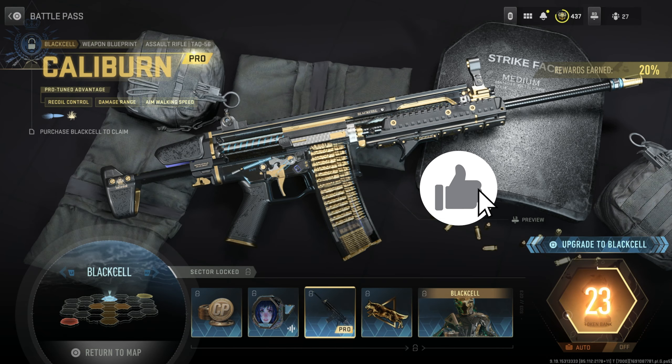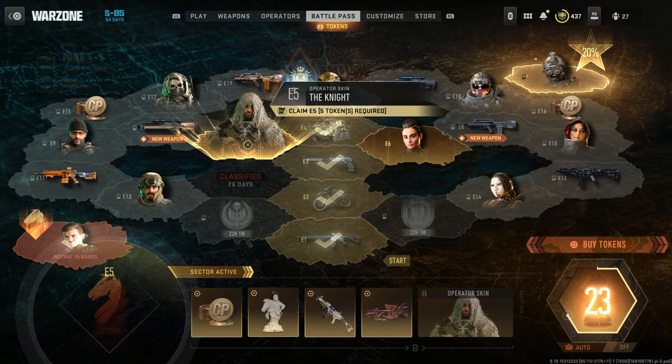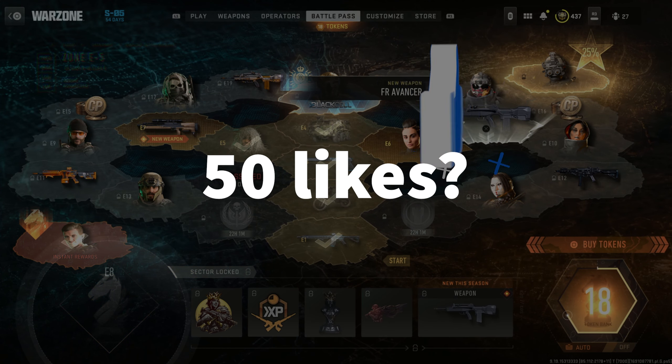Those are the three glitches you can use right now in Modern Warfare 2 to go AFK and get those battle pass tokens up and reach tier 100 in the next few days. Thank you for watching — if you're new to the channel please subscribe to see more videos like this, and if you can hit 50 likes that would be great.